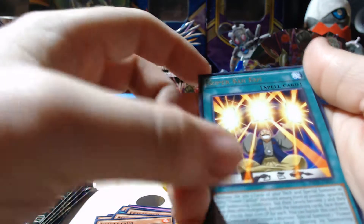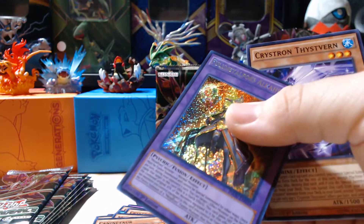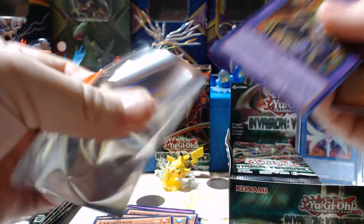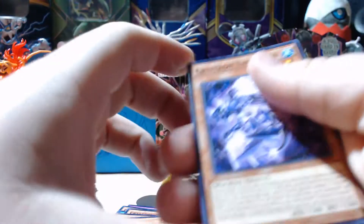Performapal Seal Eel, Crystron Rosenex, Mer Mer, Canine Tar, Super Koi Koi. There's our rare. And a Secret Rare — Metalfoes Alkahest. This is one of the more expensive cards I believe I read. Same with that ritual one that we pulled. Crystron Theistvern, Sprite's Blessing, and Performapal Flip Hippo.